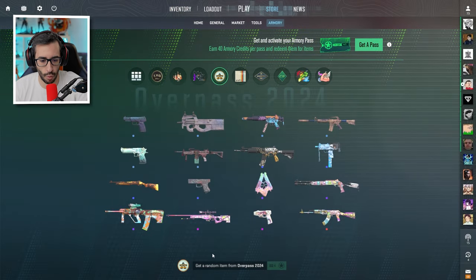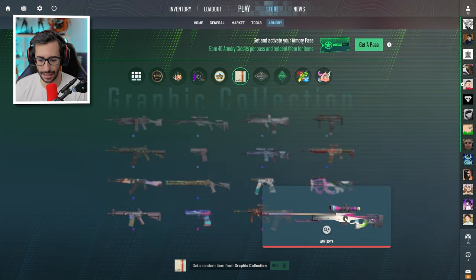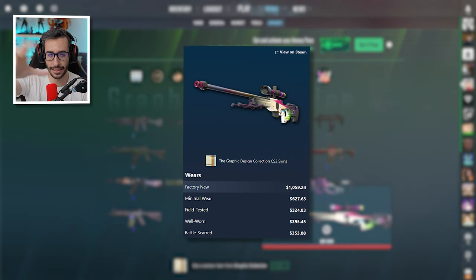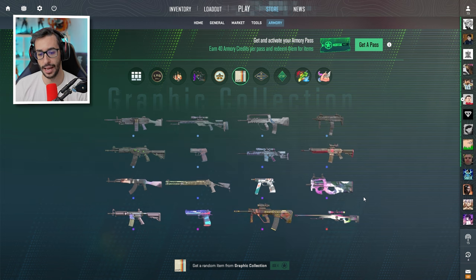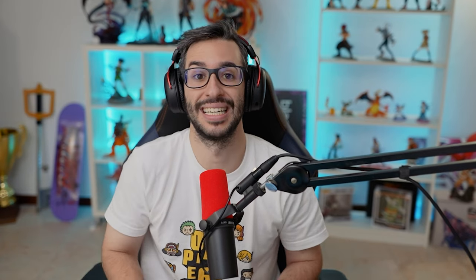This Deagle is amazing by the way — if you can get it, it's very, very nice. As for the AWP collection, without a doubt it's quite scarce — there are very, very few units, I don't know if there are even 400. Compared to the 4,000 M4 Fades and 1,600 AKs, the difference is enormous. The Deagle from that collection is also worth quite a bit — around 300 euros — and this one here is 120. If you want it as an investment, it's really good. Stop focusing on the M4-1S Fade unless it's specifically the weapon you want — if so, go for it. But for investment, it's not the most advisable.